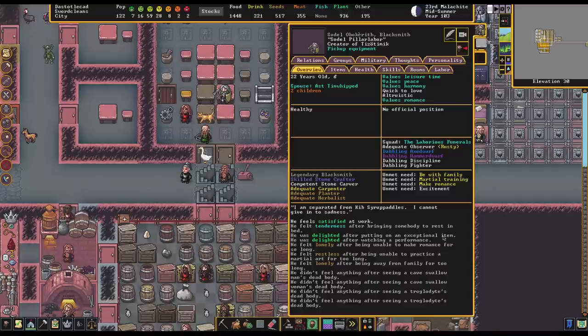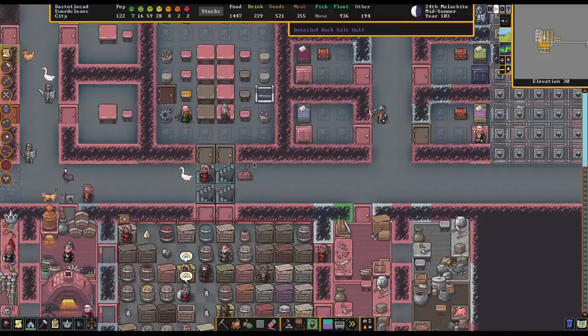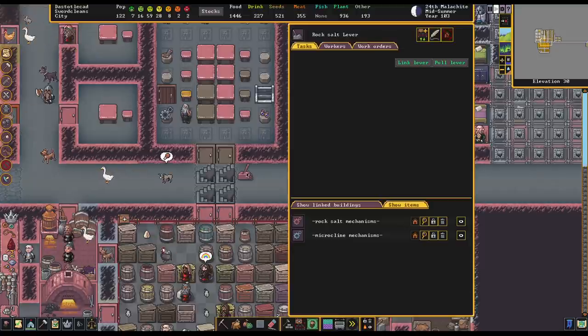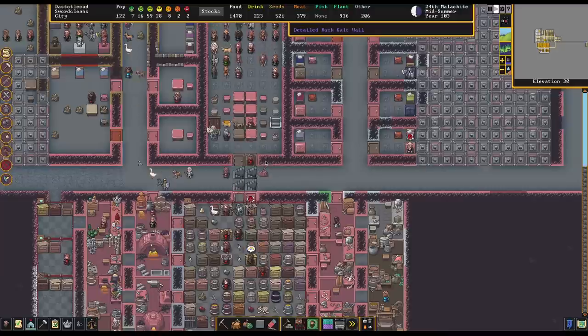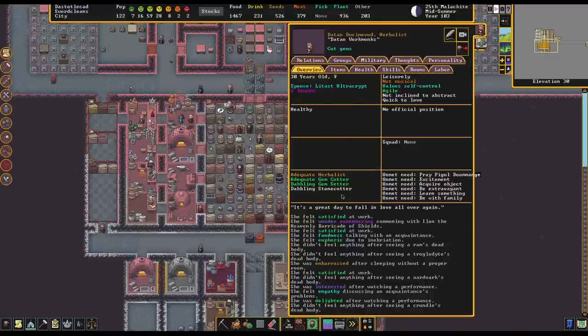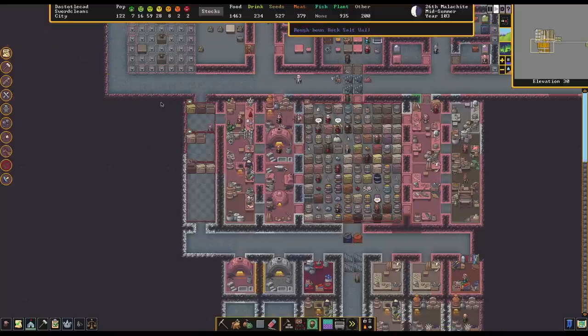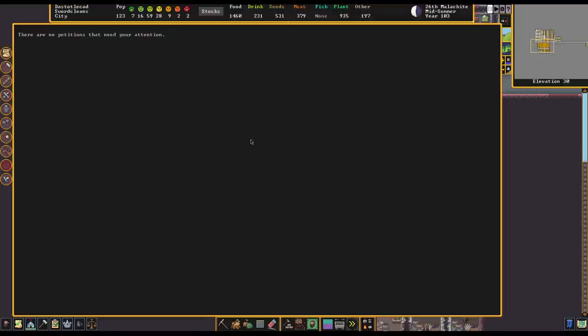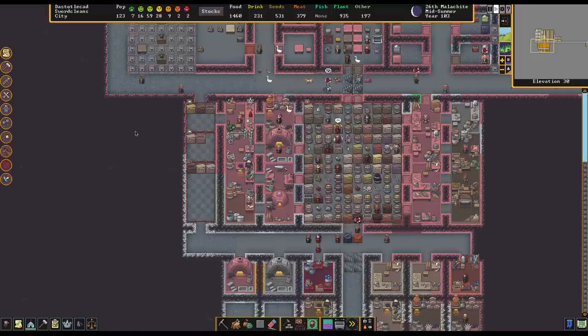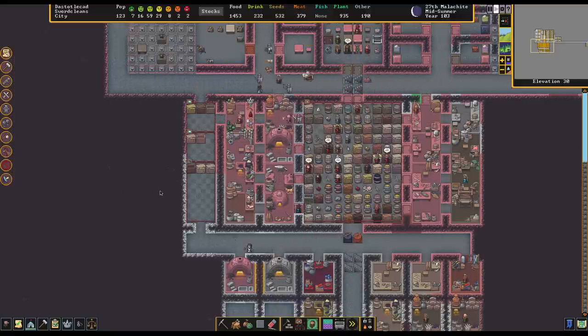Another good spot might be in this hallway because this is basically our main thoroughfare. If we had masterwork doors and masterwork levers or mechanisms here, that would probably go a long way to making things quite impressive. I do feel like in the previous version of Dwarf Fortress we'd have more masterwork furniture because we'd have more people specializing in what they were doing. Gem cutter and gem setter are separate jobs, but that's okay — we'll just have one person focus on that.